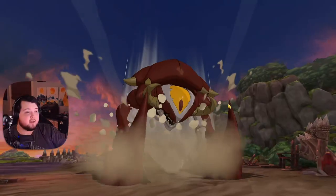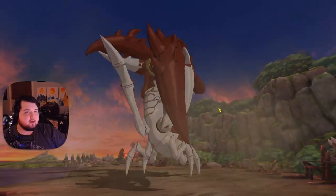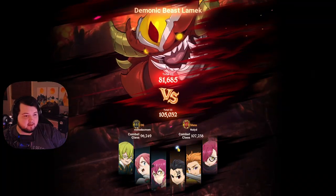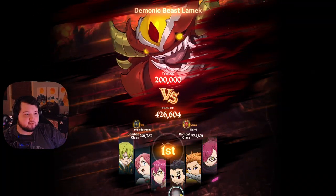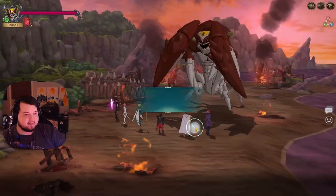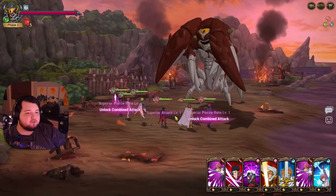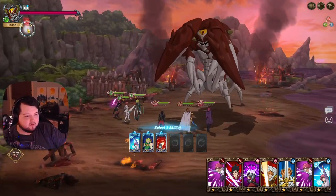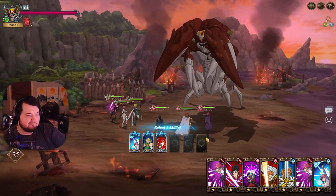Originally on my team I had Rem from the ReZero collab instead of Zeldris, and I think I had Festival Merlin or something like that instead of Arthur, just because they do tons of damage. He does have three health bars on extreme, so you do kind of have to worry about that a little bit.